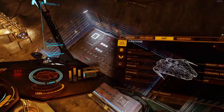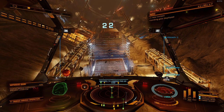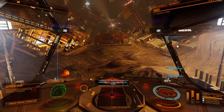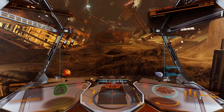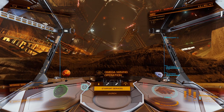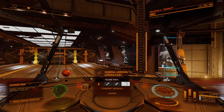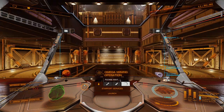Landing gear deployed. Let's gently touch down on landing pad 22 for a successful docking. We're nearly there, speed 26, reducing to zero about now. Perfect - reducing speed to zero. And with that we've successfully docked at Omega Mining Operation. Thank you very much - that was pretty straightforward. Here we are and that's about it for now.